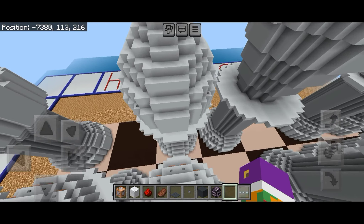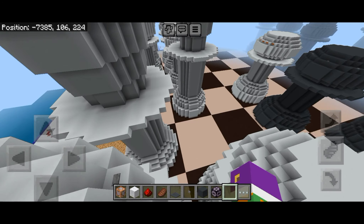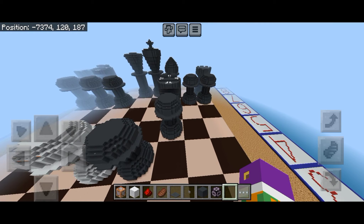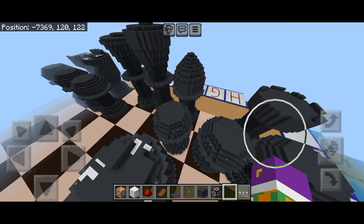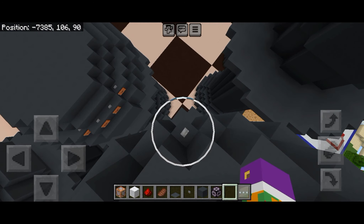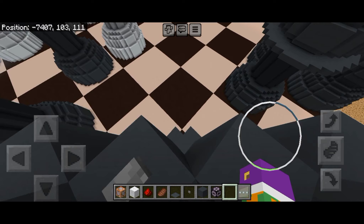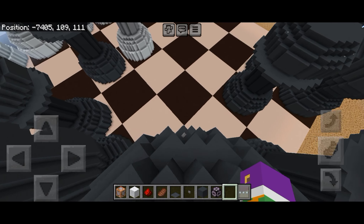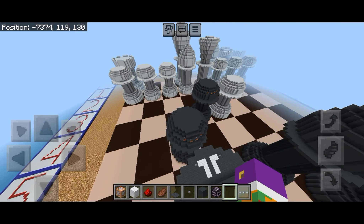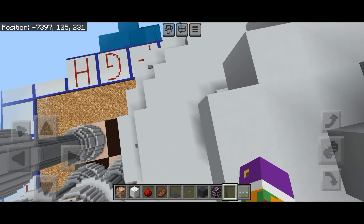Untuk membuat seperti ini memang membutuhkan struktur block, command block, dan redstone yang cukup banyak. Jika kurang, maka tidak akan bisa seperti ini, masih akan memukul bidak sendiri. Bidak ini juga hanya bisa bergerak di dalam kotak catur ini saja, tidak bisa keluar dari peta ini. Karena isi-isinya sudah lengkap. Jika isi-isinya kurang, seperti command block-nya, maka itu hanya di-setting untuk bergerak saja dan bisa bergerak keluar dari peta ini.